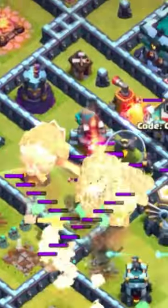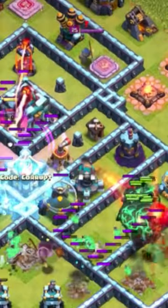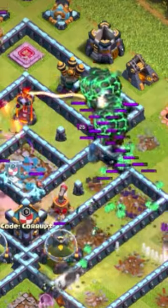Funny enough, the best strategy for this is a mass Lava Loon attack, where you have all your Lava Loons going for air defenses and then tanking for your Lava Loon pups. No need for headhunters or anything — you're able to easily 3-star while having the blimp to get the Town Hall.